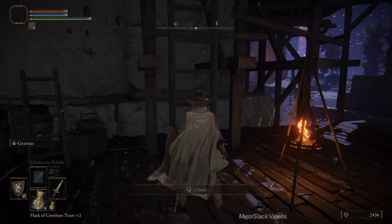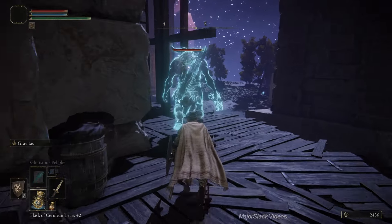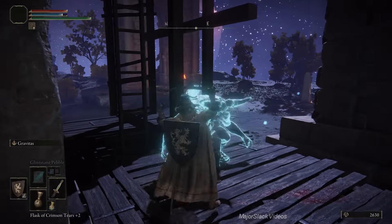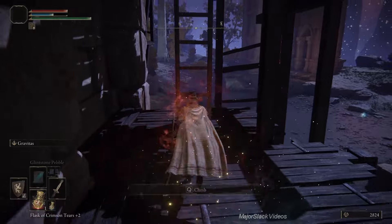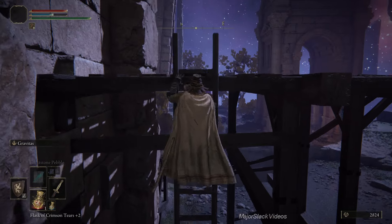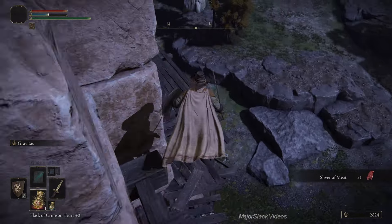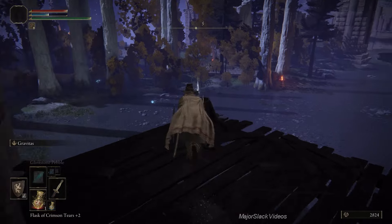Up here you're going to have to deal with a couple of those spectral knights - make sure you've got your Meteoric Orb Blade in hand. Use Gravitas again - I missed, I meant to backstab him. Another one's going to come down - Gravitas again and that should kill him. I forgot to demonstrate the skill on the Meteoric Orb Blade: basically your character stabs the sword into the ground and it's an area-of-effect attack that sucks everything in and also does damage. It's really useful especially for getting guys around corners. Get that Sliver of Meat there and up here get another Golden Rune.